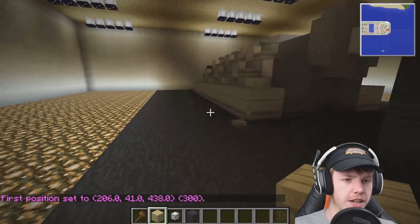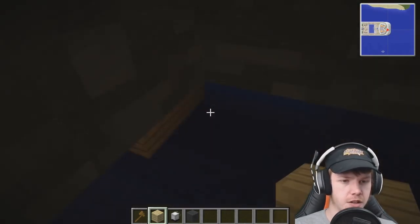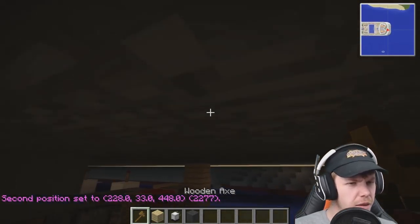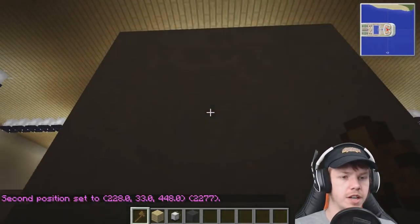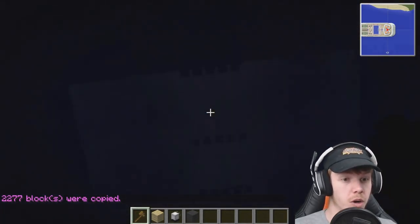We should be able to just cut and paste twice and get two of them. So we've got that corner and then we want to come down. We want to make sure we grab all of this stuff, and we want to come down enough to grab all of the redstone at the bottom. I think you can cut and paste redstone — I've never done it, I don't think. Let's stand in the middle of the engine and cut it. Right in the middle. Cut. Well, it worked.